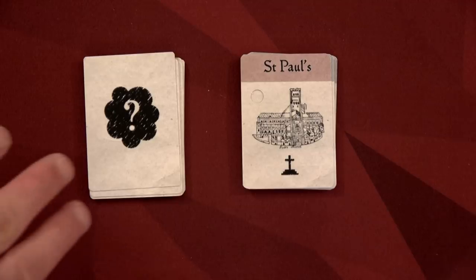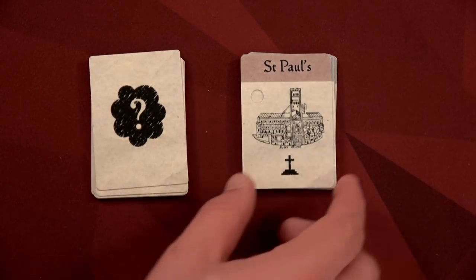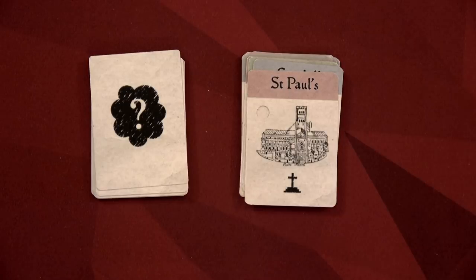You want to make sure you shuffle up your fog cards — your fog cards will have a question mark on the back. Your location cards you do not need to shuffle. You can simply have them out because you'll be using these when you're trying to find if the dark lady is in your location.